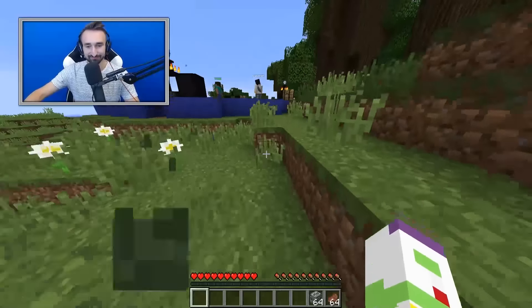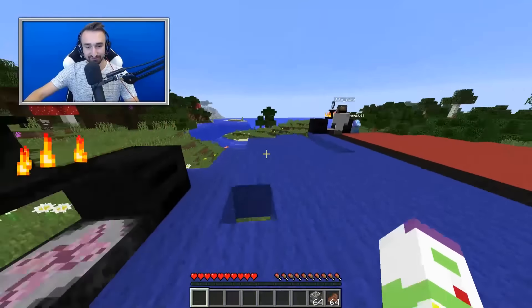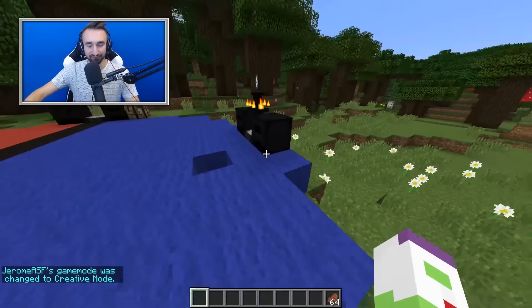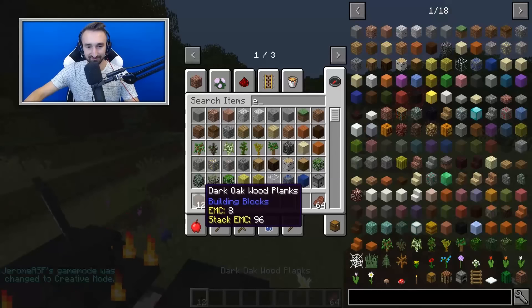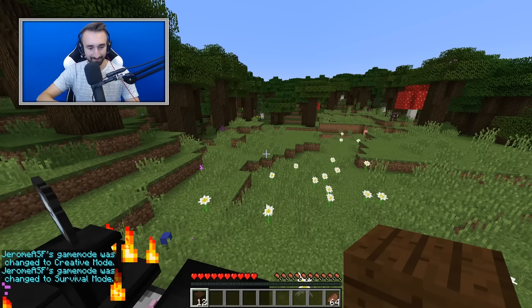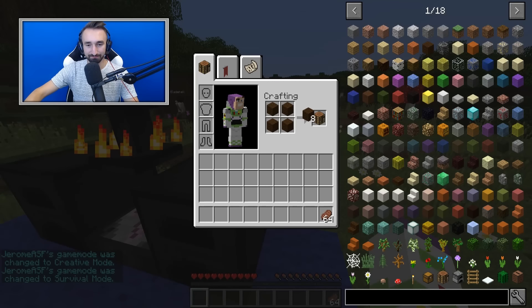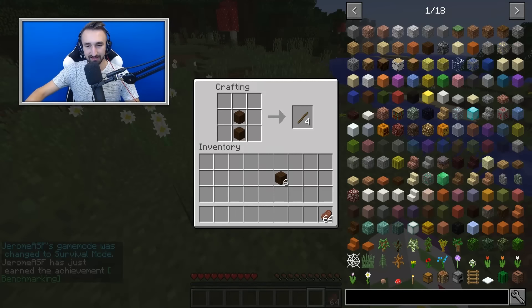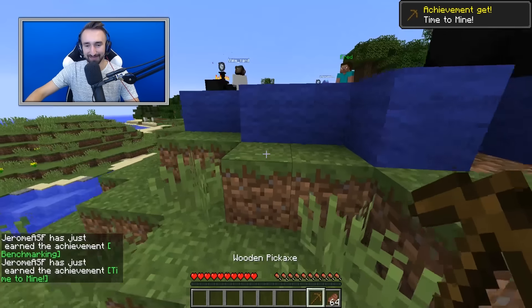I didn't do anything with the VayneMiner. I can't even put wood in my EMC table. You have to put it into planks first. I don't have enough EMC for the wood. Just do the right thing, Steve. There we go. Boom, boom. And I now have a wood pickaxe.